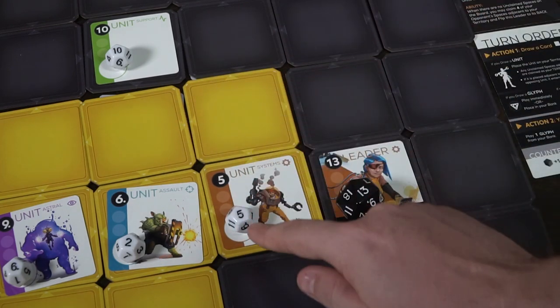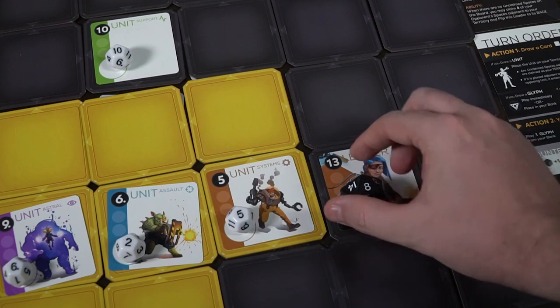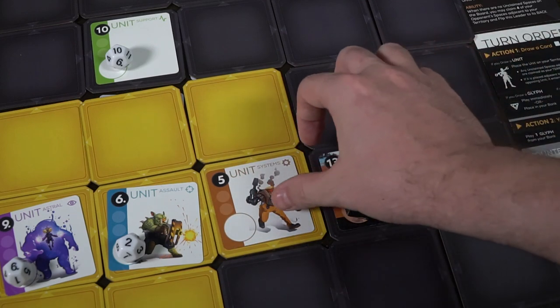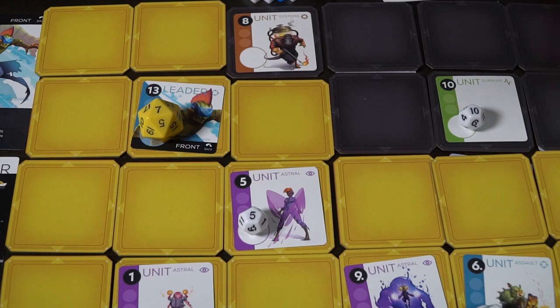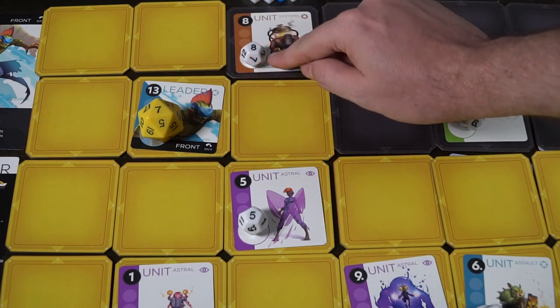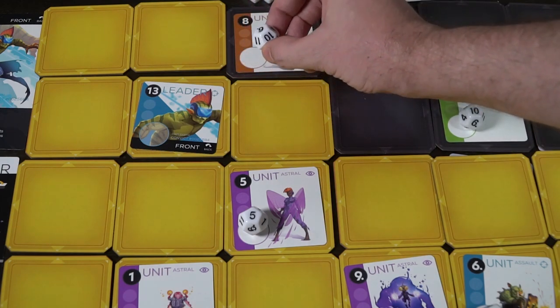The only thing left about combat is how to defeat a leader. It works just the same as any other unit. If I find a 9 and place it adjacent to the enemy leader on the yellow player's turn, giving myself a 9 HP character, I check the leader's HP and subtract: my 9 goes to 0, and the leader's 13 goes to 4. If the leader's HP ever reaches 0, the other player wins.